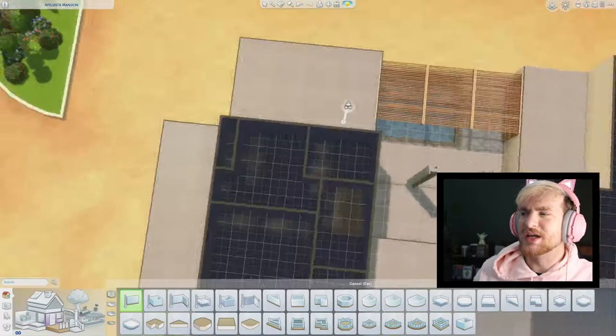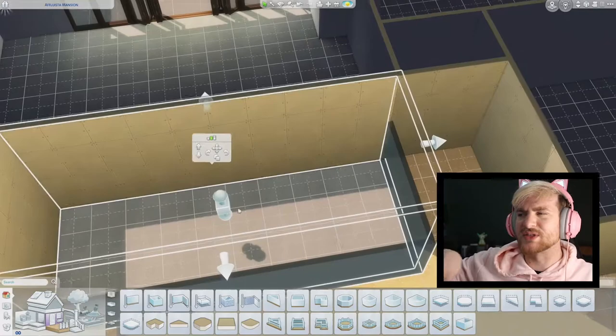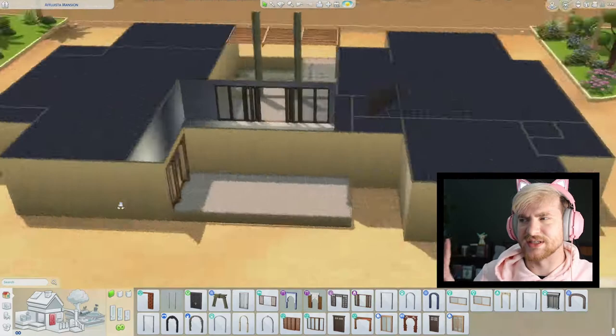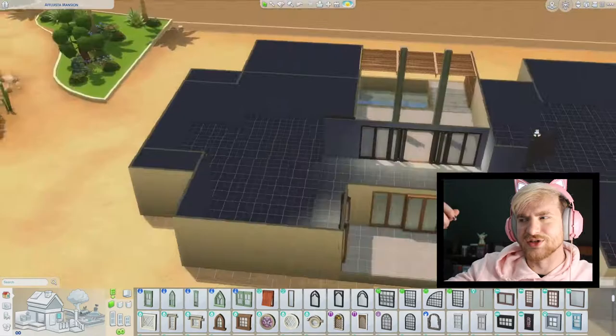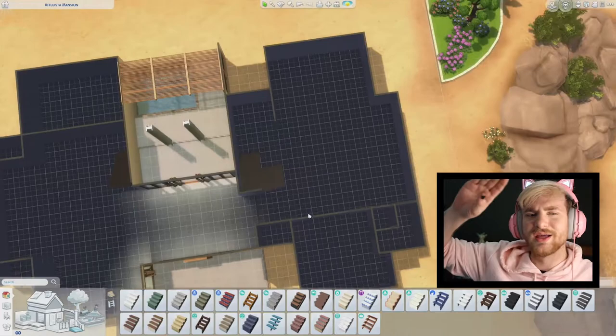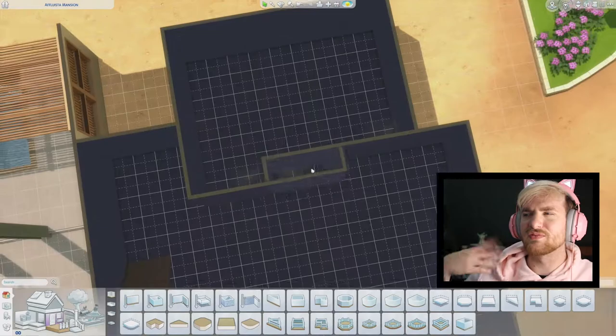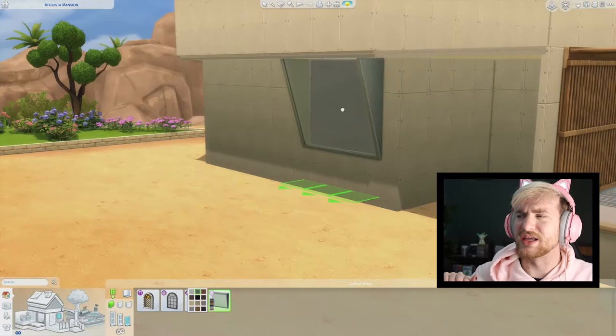She wants some privacy - she wants to lock her door. Then also connecting the upstairs together with a little outside hallway. I wanted to make the upstairs accessible but I also really wanted you to be able to look through the house. I wanted those metal pillars to go to the second story rooftop area without anything obstructing it. It will make sense once I do the roofing - it looks very beautiful.